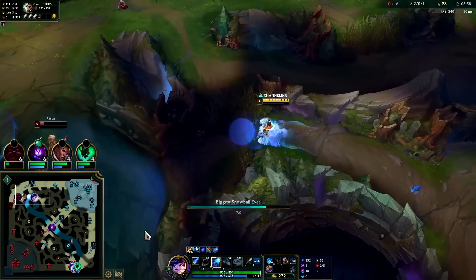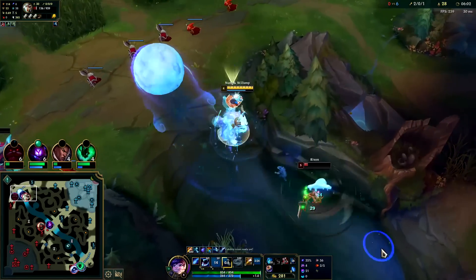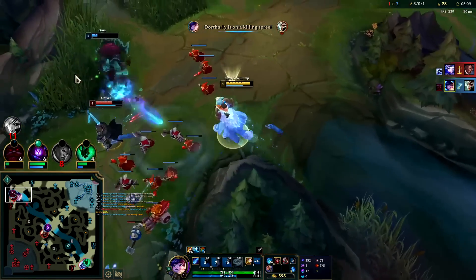If you're going to play Nunu full AP it is certainly fun, but it's also really frustrating because if you die just once and lose your stacks on Dark Seal you have really very little scaling. Go ahead and Ghost, W - you need to get to him before he gets roasted and toasted.